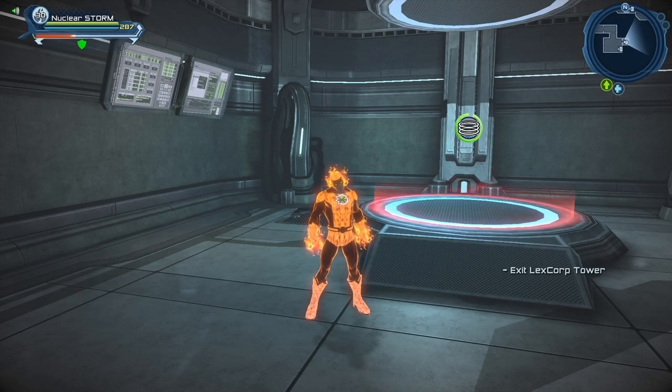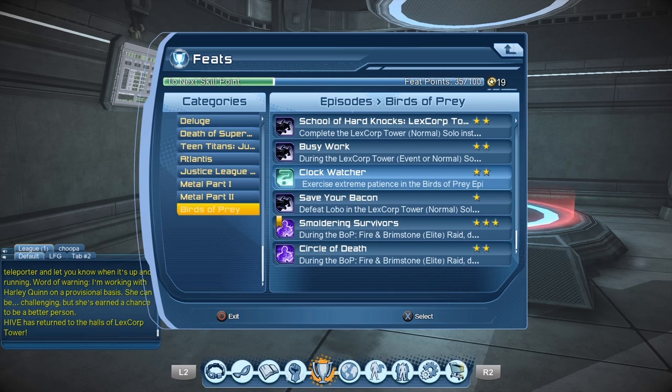Hello heroes and villains, welcome to Multiverse. There is a new lair that has been added to this Universe with the Birds of Prey episode. The way to get the lair is to complete defeating the Clock Watcher. As you can see in the description, it says exercise extreme patience in the Birds of Prey episode.